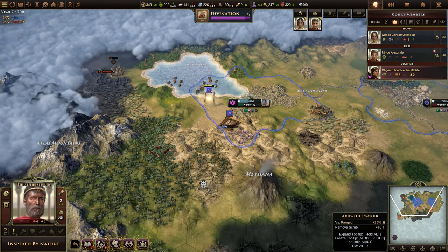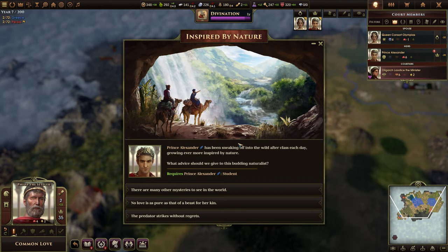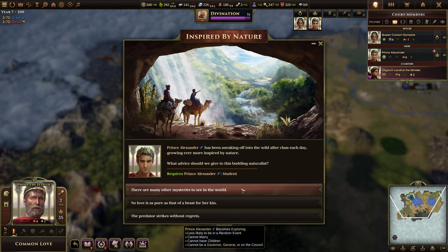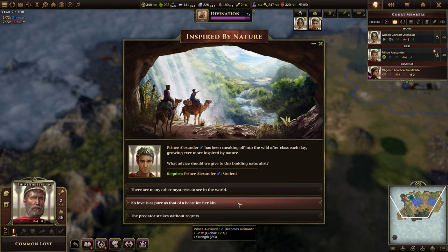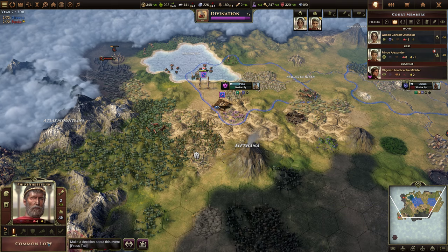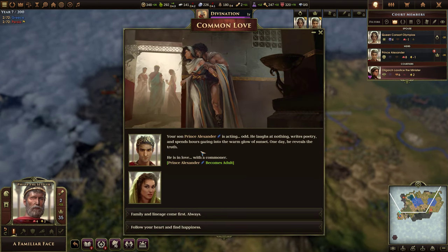We're going to heal here one more time, maybe two. Inspired by Nature: Prince Alexander has been sneaking off into the wild after class each day, growing ever more inspired by nature. He's 19. What advice should we give this budding naturalist? He can become exploring, romantic, or ruthless. Common love!